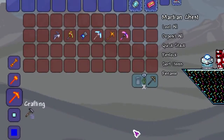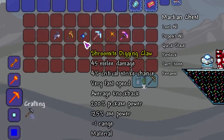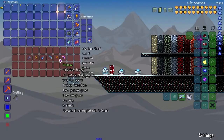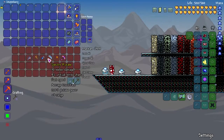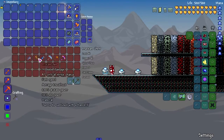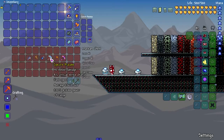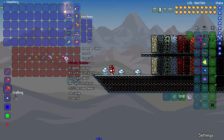As you can see here we got a nice little lineup. We got the reaver shark going first, the pickaxe axe, the shroomite digging claw, specter pickaxe, picksaw, and nebula pickaxe. Some of these might not be too far apart in speed. The shroomite digging claw is really fast, and this one has plus three range so it can reach further than everything else.